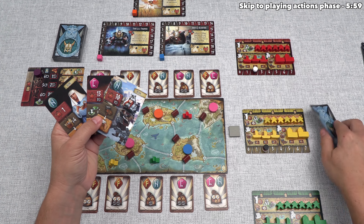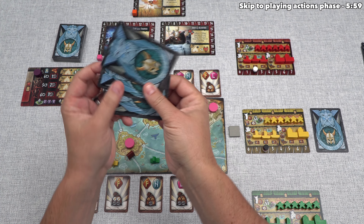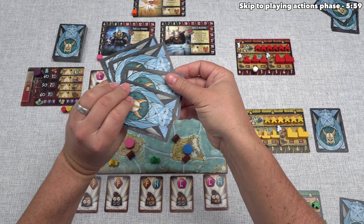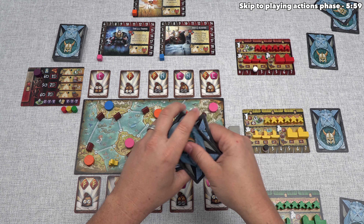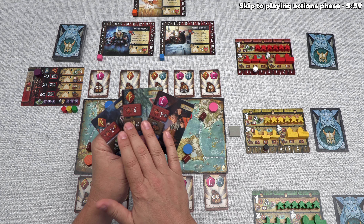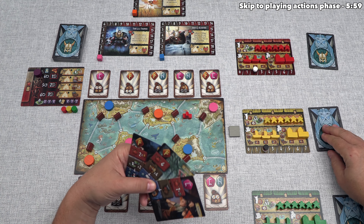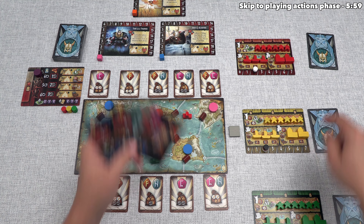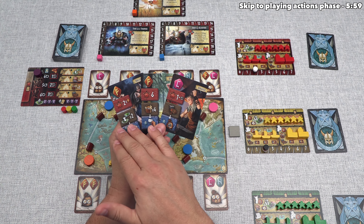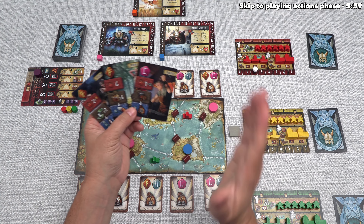The card we pick will be in our hand when performing actions. We keep one card and pass the remaining three to the green player. Green keeps one and passes three to red, then red keeps one and passes three back to us. The card already selected cannot be brought back — it's definitely in our hand and we're just adding to that pile, which becomes our full hand for the action phase. I'll finish the card draft now and explain card details once the phase is over.